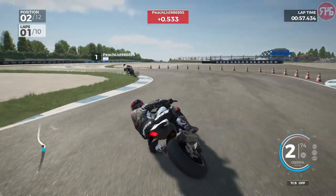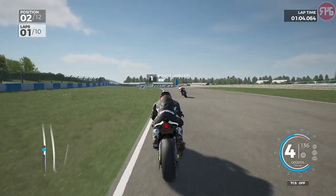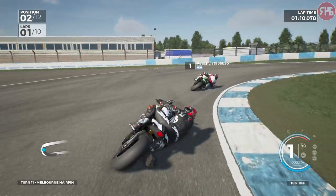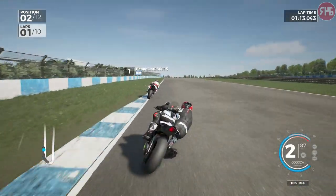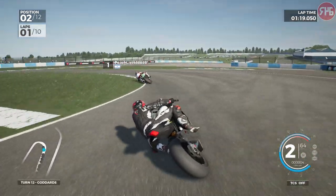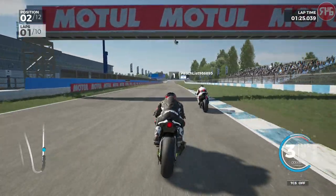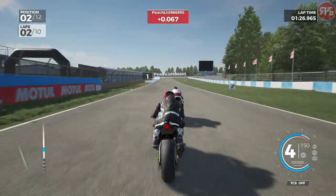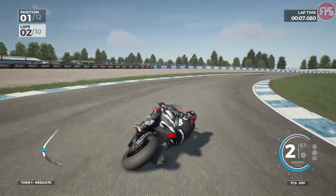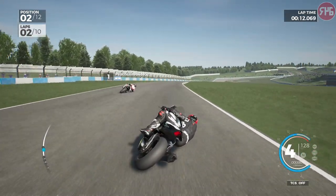We're 2nd as we go into the Foggy S's, and the leader is a Peachlist. We've got a good run out of the final corner — we don't get him by the line, but can we get him into turn 1? Yes we can. We were wide though and he's back through, so back down to 2nd place.